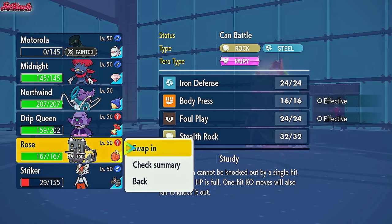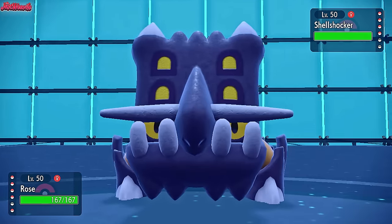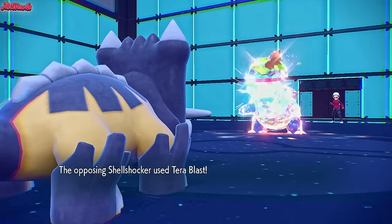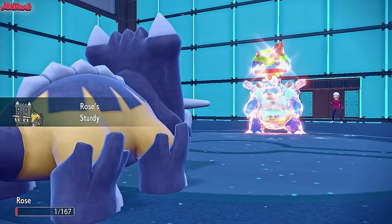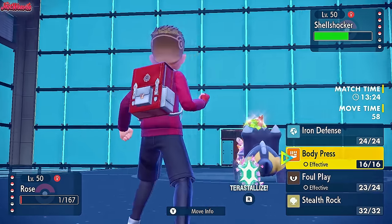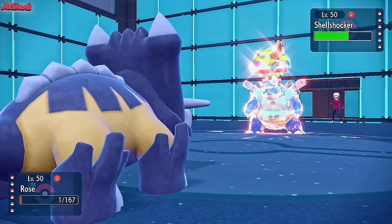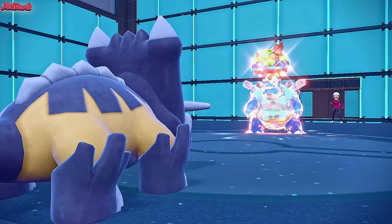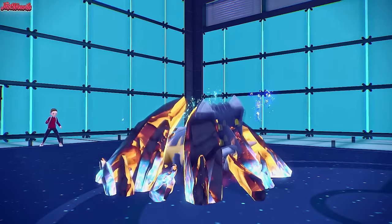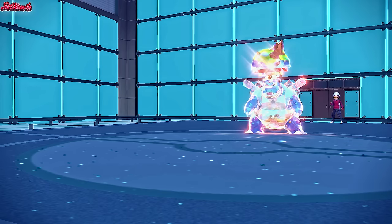Cinderace is still really useful for that Trevenant, so we want to keep it around. I think we Tera Bastiodon in here, so let's bring Bastiodon in - we've got Sturdy. We go for a Foul Play, which should two-shot them since they're at plus two physical attack. They go for a Tera Blast which takes us right down to Sturdy. We now have Custap Berry. Foul Play does a lot of damage - not enough though. We need to put it in range for Weavile, so the Custap Berry Foul Play brings it into Ice Shard range.